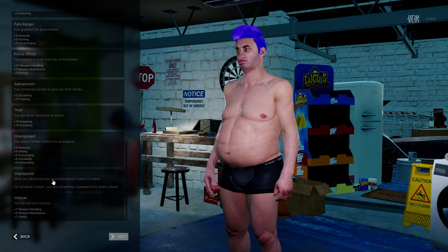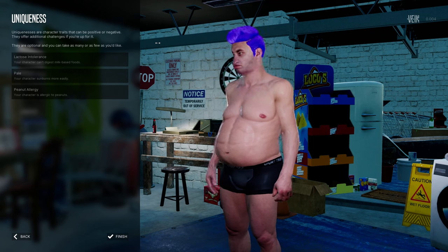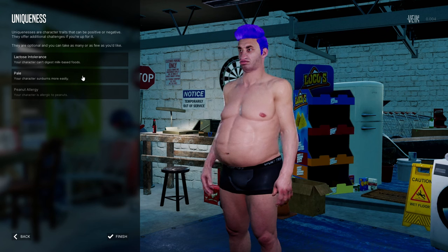I'm tempted to go unprepared — 'you are completely unprepared for what's ahead.' Let's go unprepared! Character traits can be positive or negative — they offer additional challenges and are optional. I'll take lactose intolerance, pale skin, and peanut allergy. So I'll have to avoid milk-based foods, peanuts, and the sun.